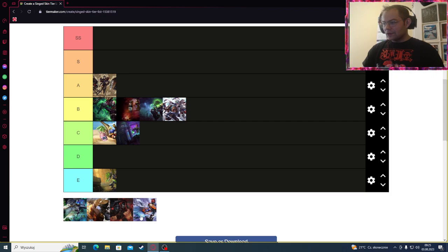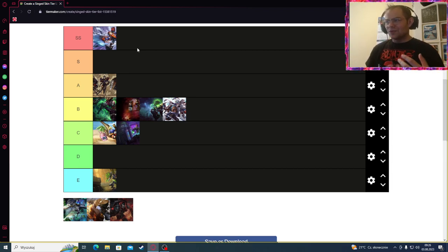We're jumping to the more epic skins. Snow Singed definitely is S tier in my opinion. It doesn't have many changes, but I like that he's making poison gas from the snow, and when he casts his ultimate, the machine on his back launches and he's making more snowstorms and more snowstorms. That's why I find it very interesting, so I would put it as S tier.